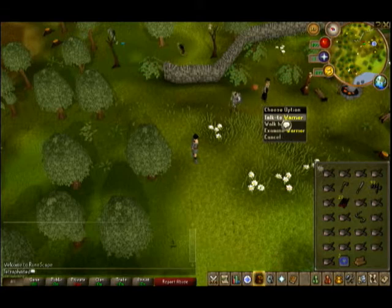To start the quest you'll need to talk to the warrior. This is at Lumbridge, right outside the castle practically.